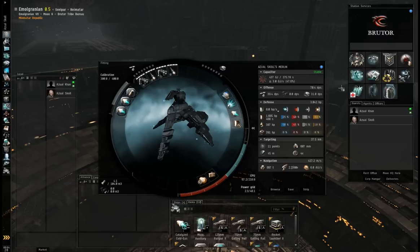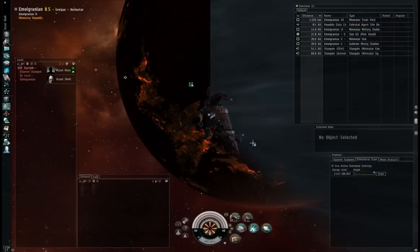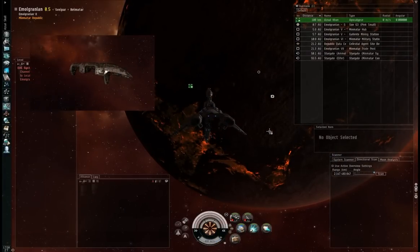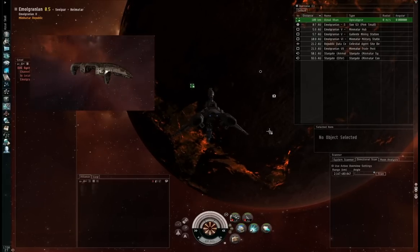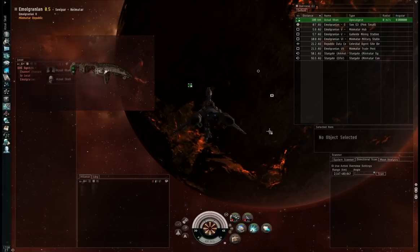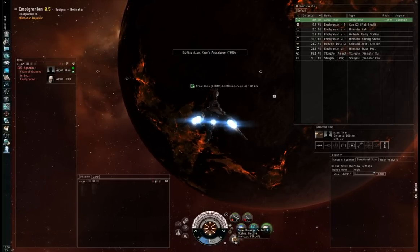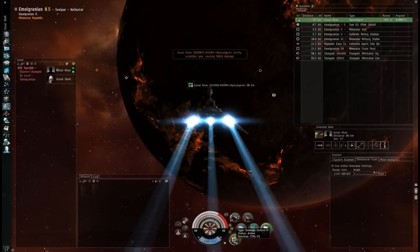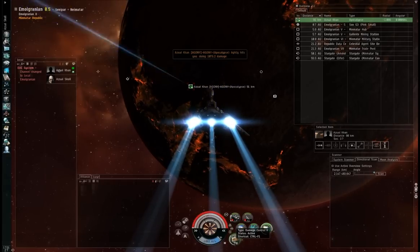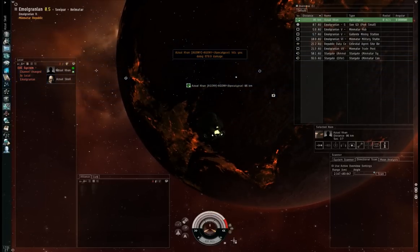Here I've got a fairly standard Afterburner Merlin with a scram, a web, and a medium shield extender, but otherwise nothing particularly special. I'm up against a Pulse Apocalypse — a very long range ship. Even with pulse lasers it's got an optimal range between 80 and 90 kilometres, and because it's using a close-range weapon system it has far better tracking than almost any other battleship at the same ranges. I'm about 100km away. If I just hit orbit at my desired range of about 7 kilometres, my ship heads for a point on that 7km orbit — meaning I'm going almost directly towards my target. This gives me very little angular velocity, and without angular velocity my ship immediately takes significant damage. Unsurprisingly, it doesn't survive for long, and I'm still 86km away, not even inside the Apocalypse's optimal range.